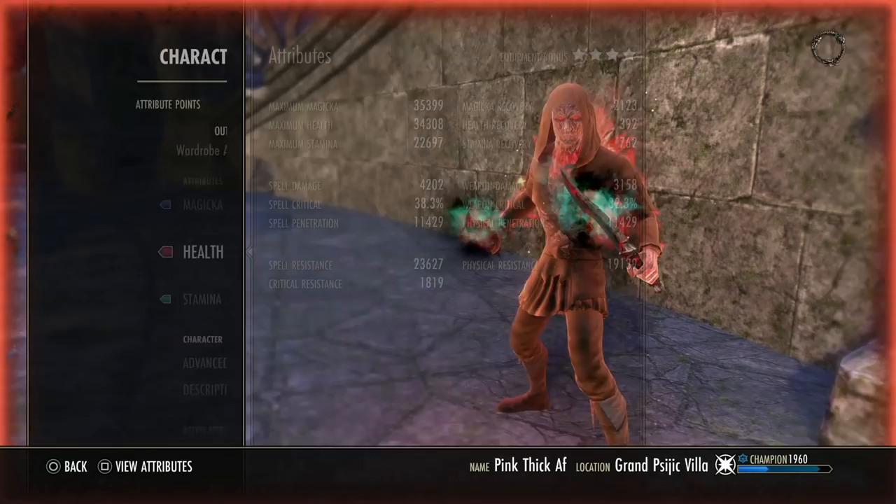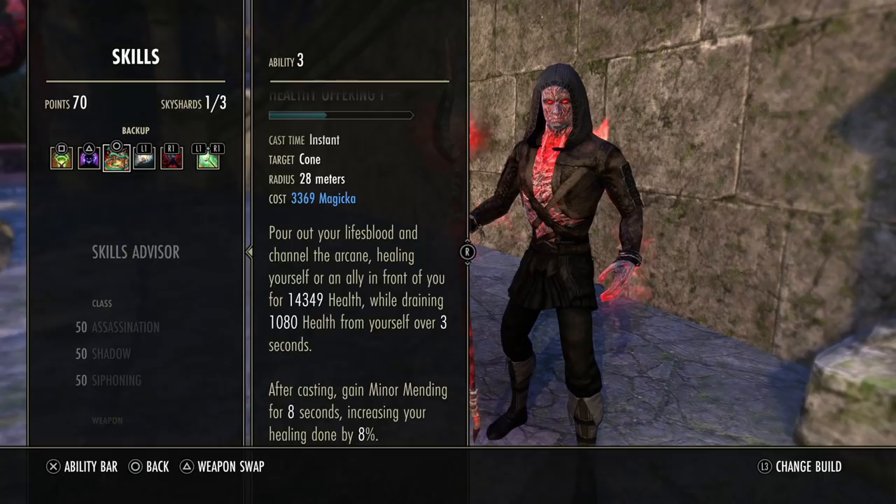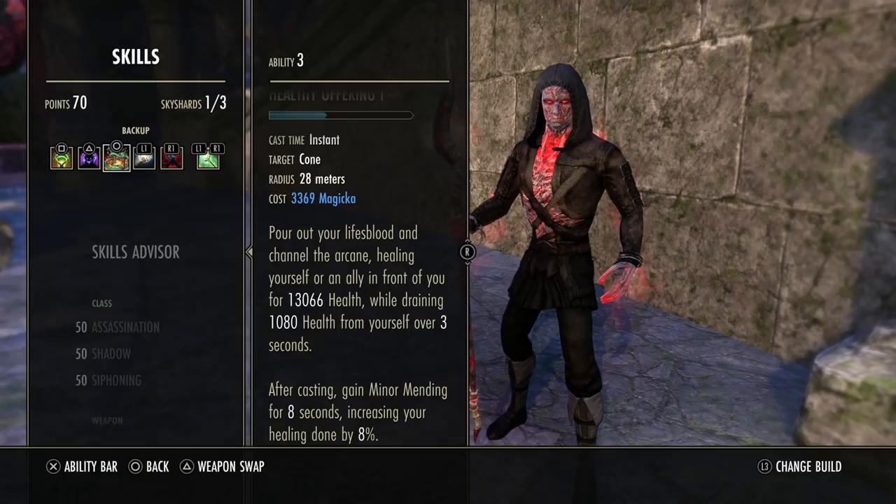That's pretty much it for the stats — nothing crazy, but definitely very strong with your overall burst heal. This thing is insane. You will love Magblade with this new burst heal. If you've ever played Magblade before and are used to choking on your healing, as you basically smother out with Dark Cloak and Rapid Regen, you're going to love Healthy Offering. It's insane. That's pretty much all for the build — we went over gear, CP, race, mundus, skills, all of that. Let's get into some gameplay.